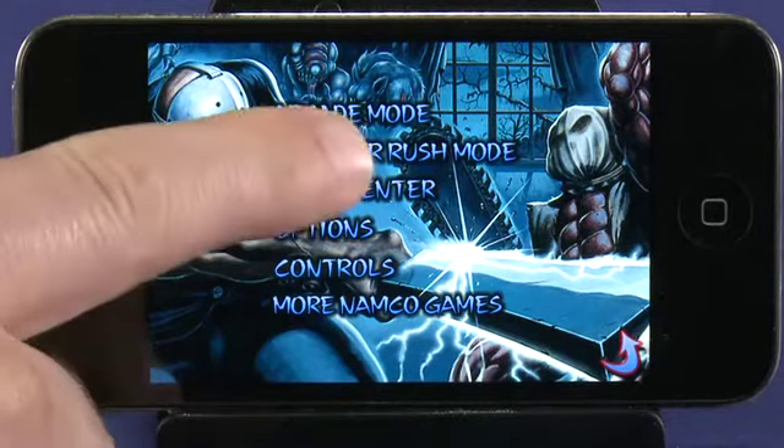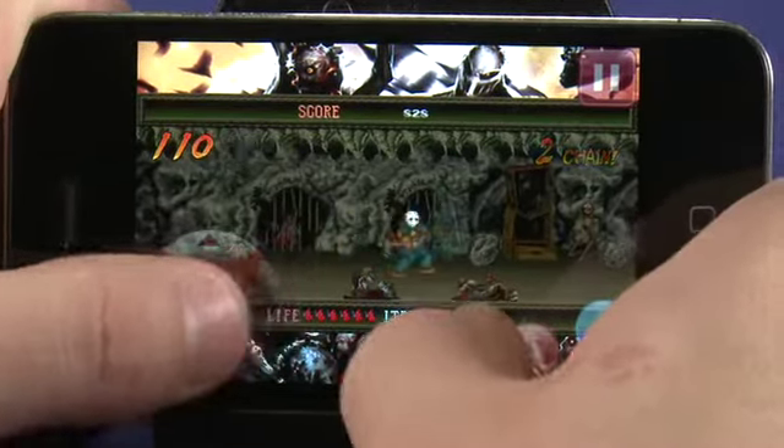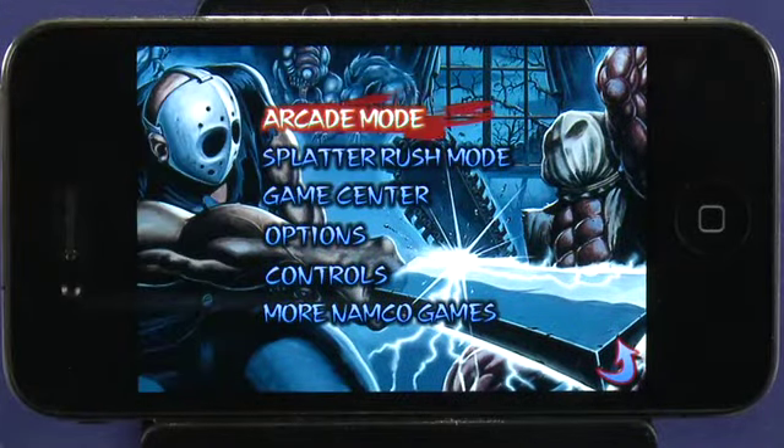There are two different ways to play the game: Splatterush mode, where you see how many evil creatures you can destroy within a given time limit, and Arcade mode, where you play through the game's story.